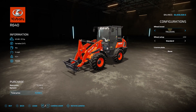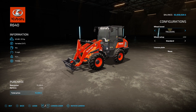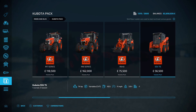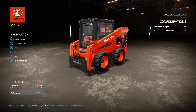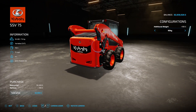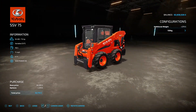The front loader has a 61 horsepower engine, 11 mph top speed, and costs 75 and a half grand at base price — but there's no three-point to be added, which is probably why. Standard wheel brands and tyres options only. Then the SSV75 skid steer loader: 74 horsepower, 11 mph top speed, 56 and a half grand. Options for additional rear weights — 45, 90, or 135 kilos — to keep yourself balanced when lifting at the front.